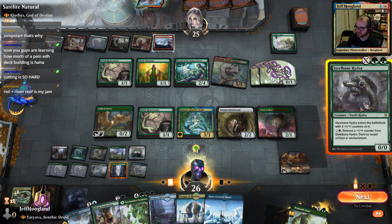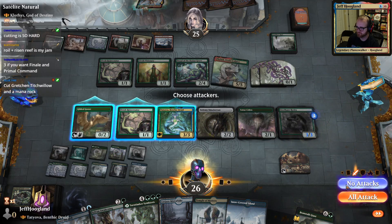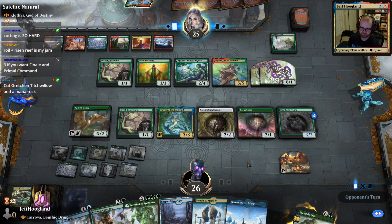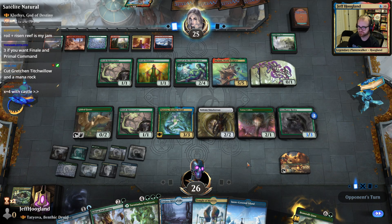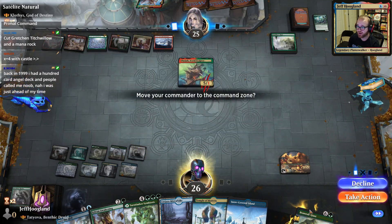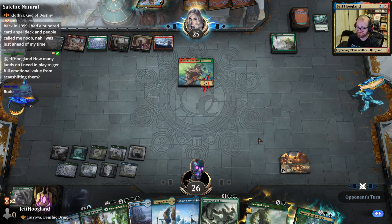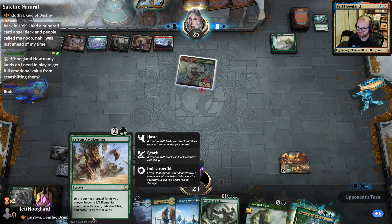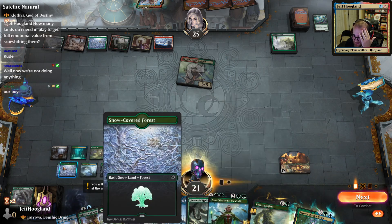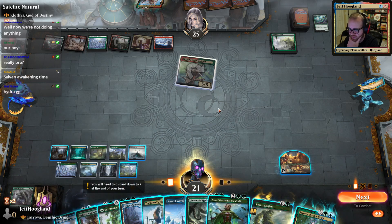We can play this for X equals 3, and the next round we can kill the Royal. Oh, I could have castled — good catch. I have 1, 2, 3, 4, 5, 6, 7, 8, 9, 10, 11 — this would be 12. So I can't quite kill them with Sylvan Awakening this turn.